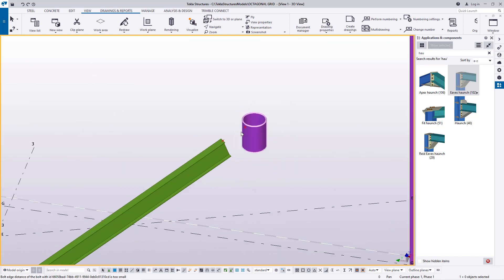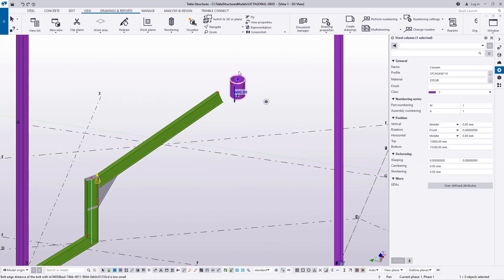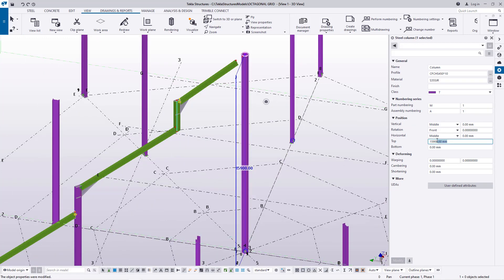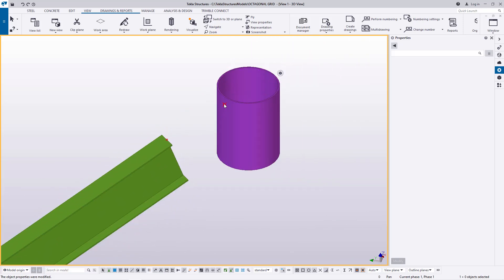We're reaching the pitch, where we have a cylindrical member — a CHS column coming all the way from zero level. Double-clicking on it shows the total height of this member is 15.9 meters. It's off the ground by 15.3 meters. If I bring it back to zero you can see it goes all the way to the bottom. I've shortened it to 15.3 meters. We now need a connection here that will connect this rafter to this circular hollow section at the top to help create the pitch.